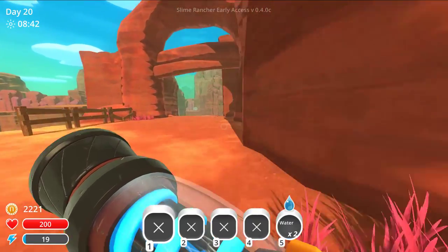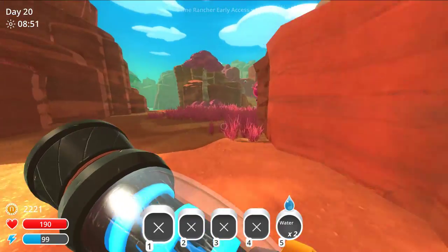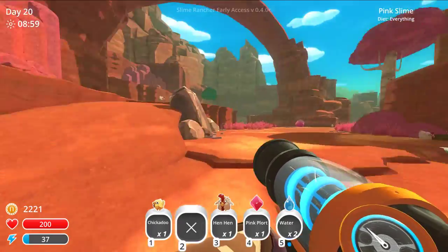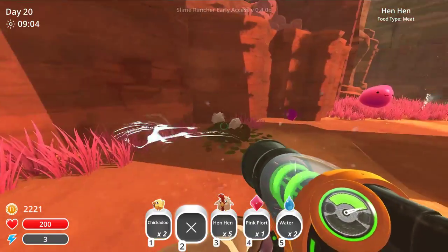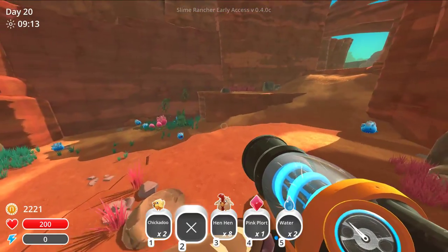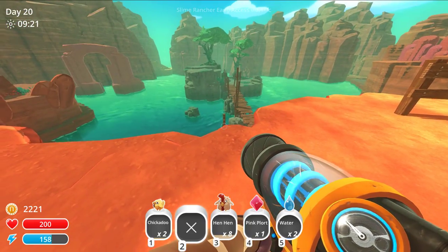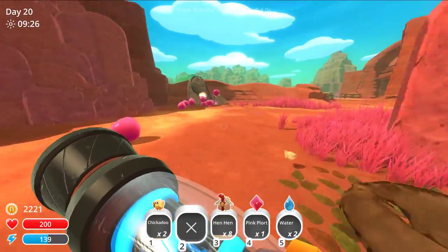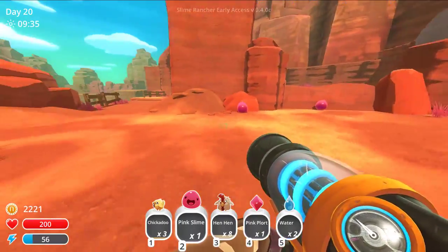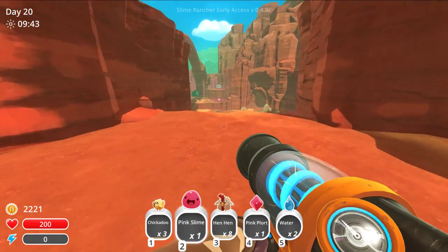Now we've got to lay out our new little devices. I want to grab meat and stuff because I really want to get this Gordo online. There were some chickens back there too. I want roostros too, but roostros aren't going to feed the Gordo — well, at least one won't. I need to put a roostro in my pen.